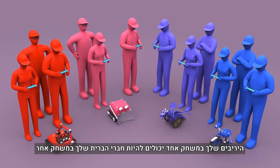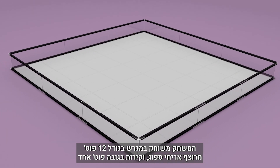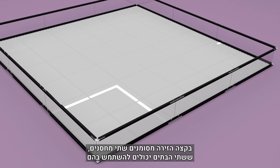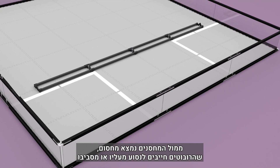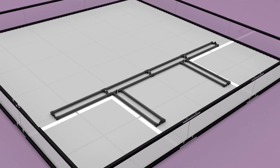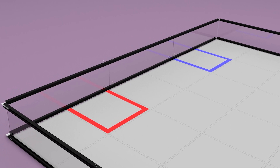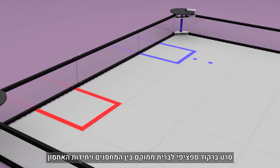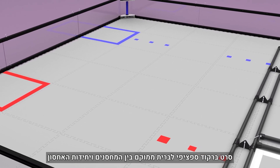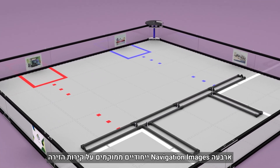Your opponent for one match may be your partner for another. The game is played on a 12-foot square playing field with a foam tile floor and one-foot high walls. In the back of the field are taped-off warehouses, which are alliance-neutral. Obstructing the warehouses are barriers that robots must drive over or around. At the front of the field are alliance-specific storage units. Alliance-specific carousels are mounted on the front corners of the field walls. Alliance-specific barcode tape is located between the warehouses and the storage units. Four unique navigation images are located around the field perimeter.